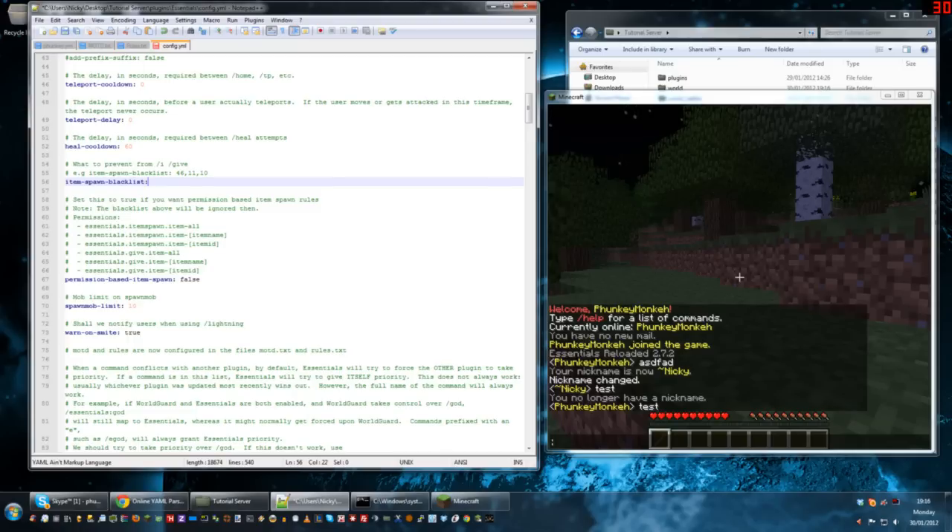You can give permissions to people to spawn items and you can set this here via the true or false switch. They do need these permission nodes. Without a permissions plugin we can't deal with those just now, but you can set that to true or false here.